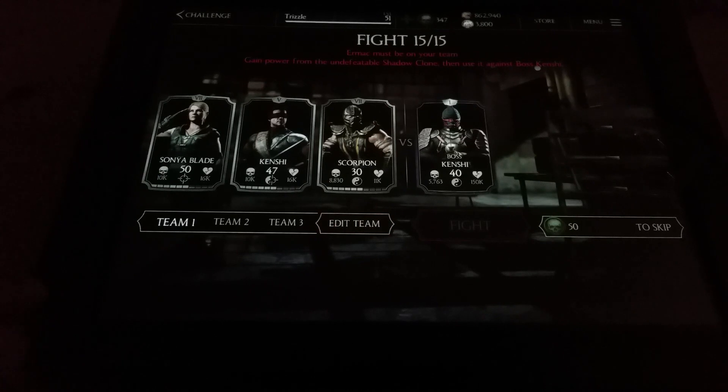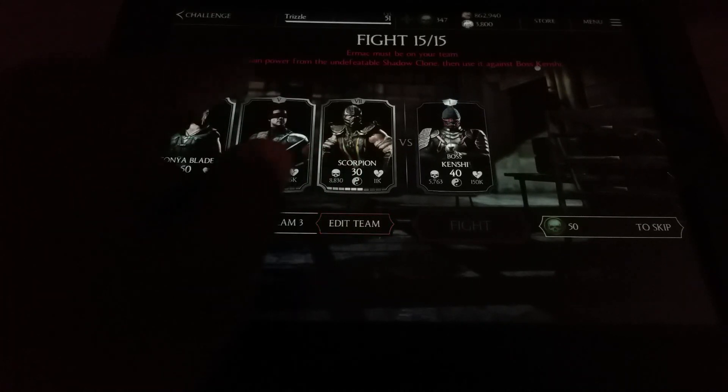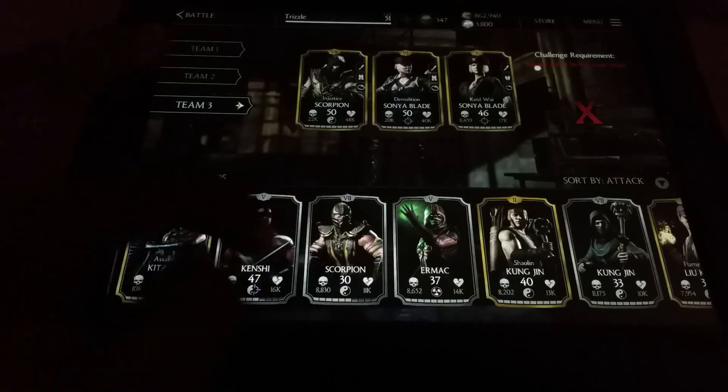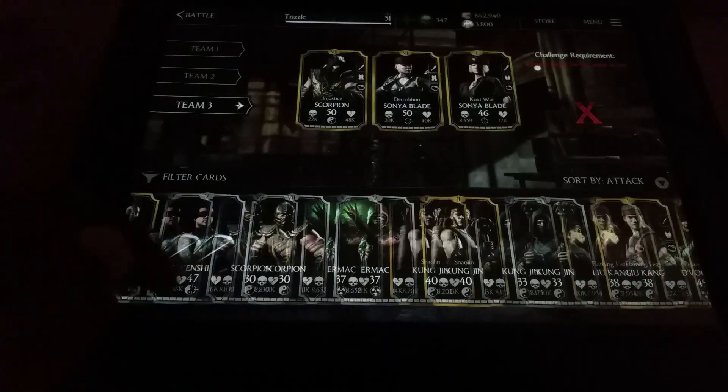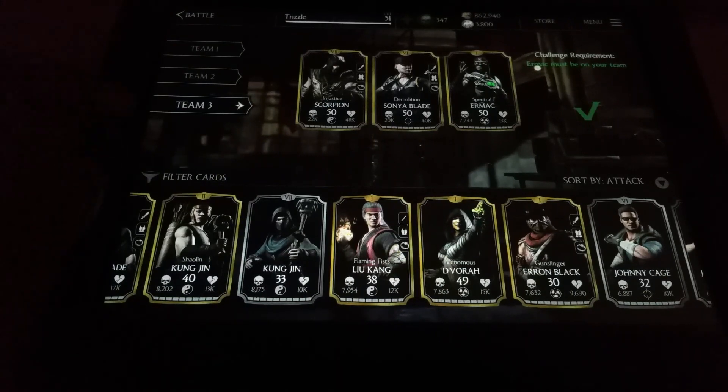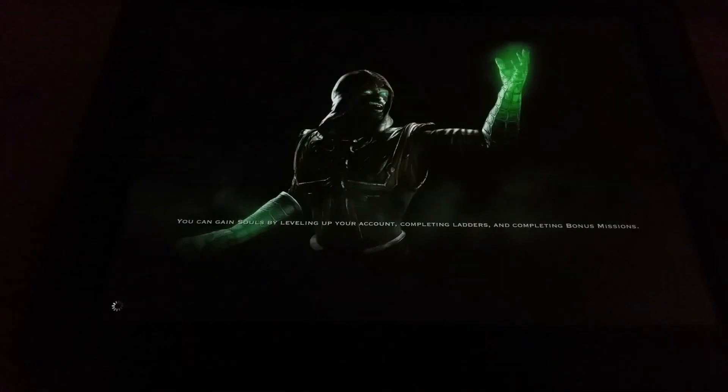The final tower requires Ermac on your team. Look at his stats — 5,763 on his strength and a whopping 150,000 on his health. The objective is to gain power from the undefeatable shadow clone, then use it against boss Kenshi — interesting. I'm going to put on my strong team and swap someone out for Ermac. I'll use Spectral Ermac. Let's give this a try and hopefully complete it first time.